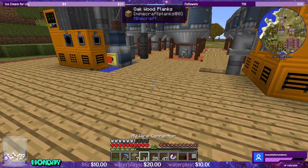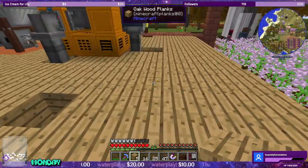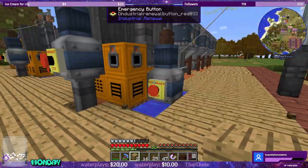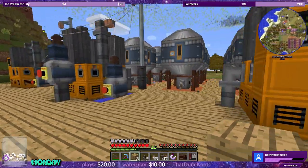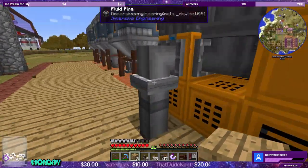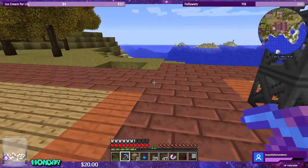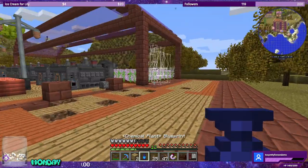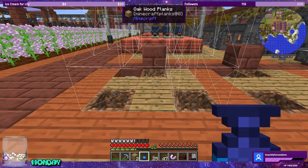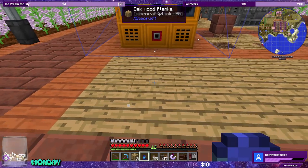We can fill these holes with extra planks now. These are the three chemical plants for the three fluids, but we're not done yet. I also have an area set up over here in the back for three more chemical plants.